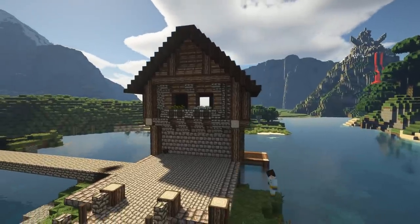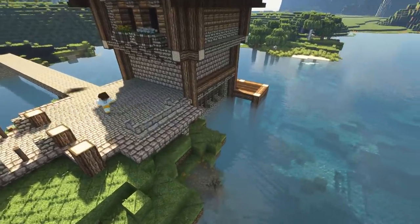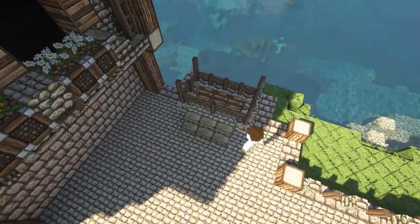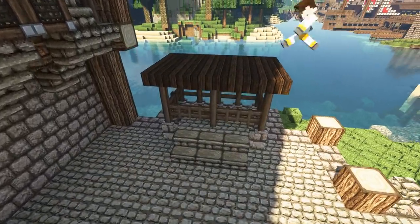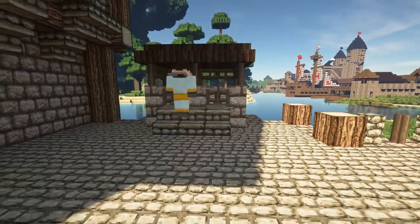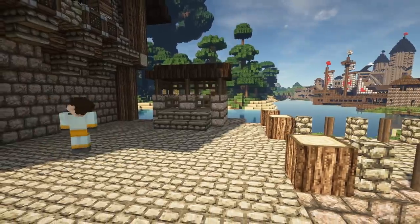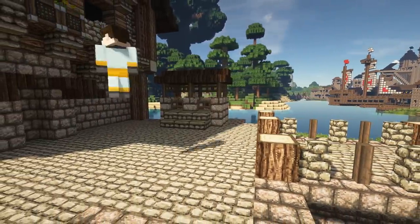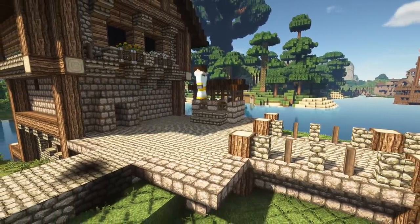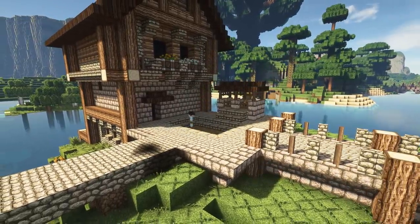Swinging around to the front, it's time to think about what to put in front of the house. I figured I'd try and go a bit story with this, and decided that the guy who lives here really, really loves eggs. So we've built a little chicken coop for him — omelettes for days. There's also some detail on the front door, and we sunk the mini plaza — the square area in front of his house down by one block, just to give it a bit of depth.